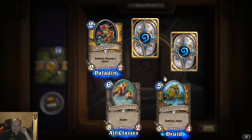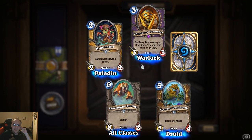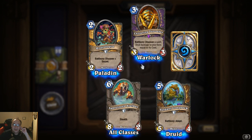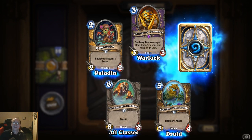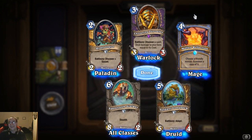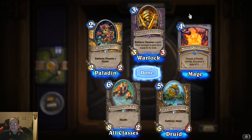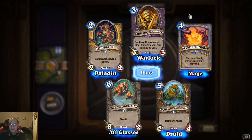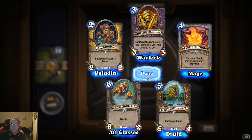Adapt battle cry — Druid. Chittering Tunneler, battle cry: discover a spell, deal damage to your hero equal to its cost — so if you discover a zero cost spell you take no damage. Four-cost Molten Reflection: choose a friendly minion, summon a copy of it — nice, that'd be really good if you have something really good on the board.